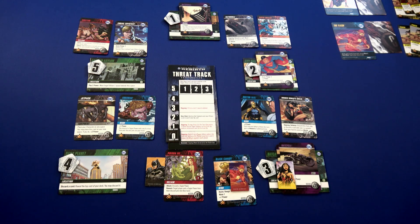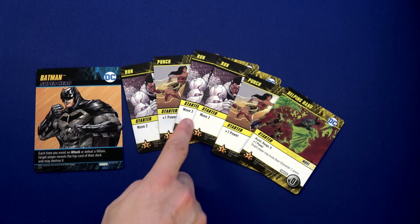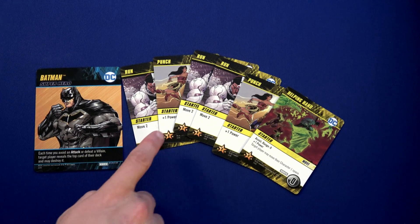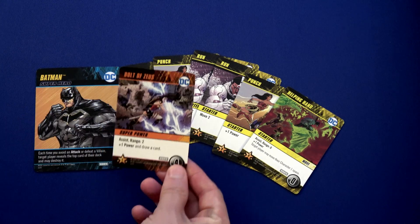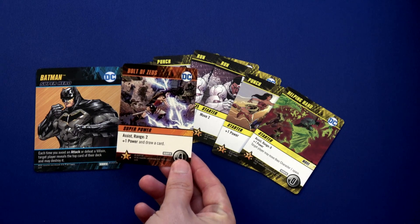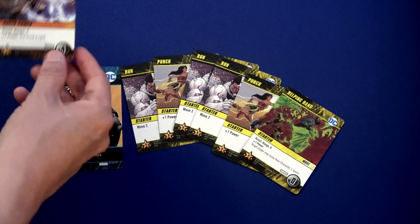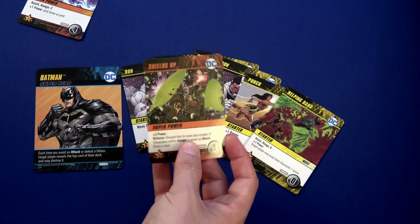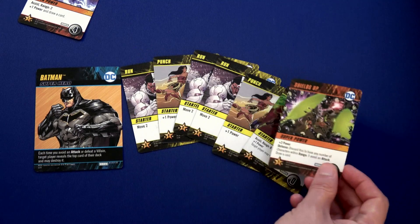Batman's hand has three total movement and three power — pretty terrible. Wonder Woman is going to help. She plays Bolt of Zeus — assist range two, we're within range two — so we get plus one power and draw a card. We draw a superpower: plus two. So total power is now one, two, three, four, five... actually six counting the extra card — that's enough to defeat Poison Ivy.